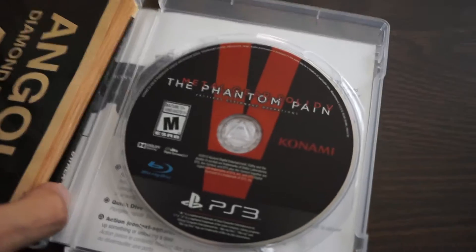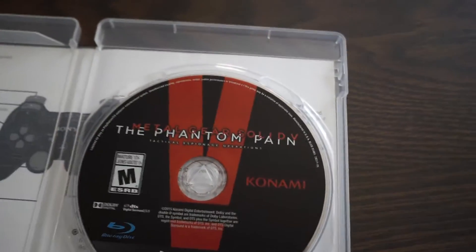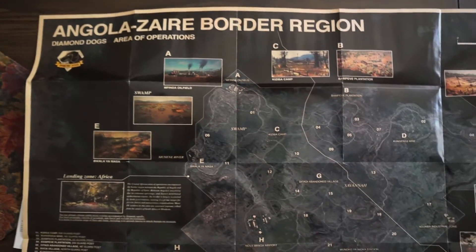One of the many goodies that comes with this edition — the day one edition — is a map, a physical colored map, which you don't see anymore in video games. The last time I saw this was in Grand Theft Auto 5, and before that was Grand Theft Auto San Andreas. It is very cool that they included this, along with a bunch of digital stuff, add-ons, and DLC. It's the Angola-Zaire border region map. So that is very cool — it's huge.